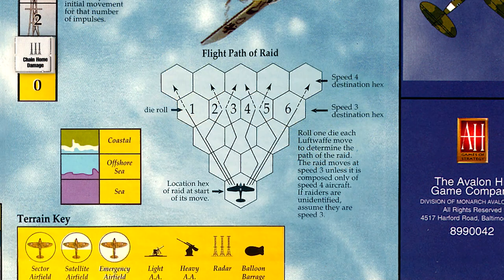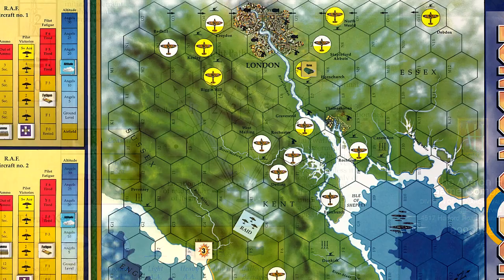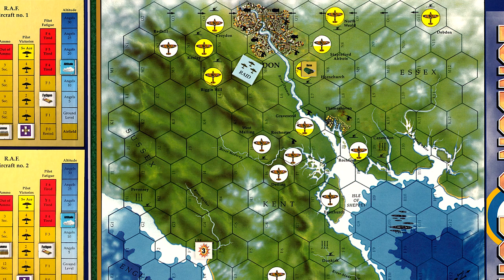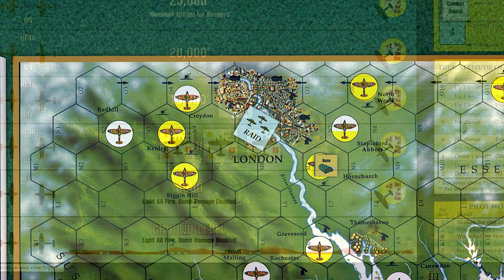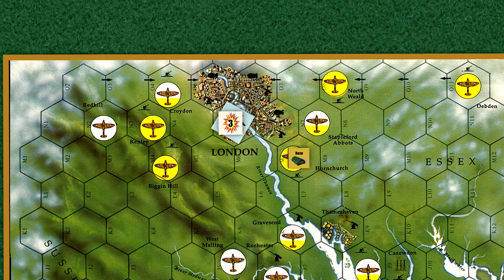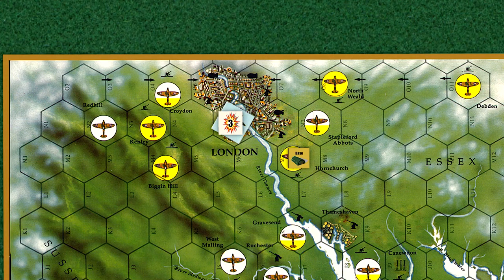With the RAF successfully taken care of, the German raid continues unimpeded. A roll of 2 sends the raid further into the Kent countryside, moving into the Sussex region before making a turn north toward London. All London hexes are well defended, with balloon barrages and heavy anti-aircraft batteries. The heavy AA removes one point of damage, so instead of four points of bomb damage, only three are scored. The London's Burning damage tracker is moved up one point. Fortunately, it does not result in an increase in the size of future German raids. Job done, the German raid returns to France and the remaining German counters are returned into the Luftwaffe mix.